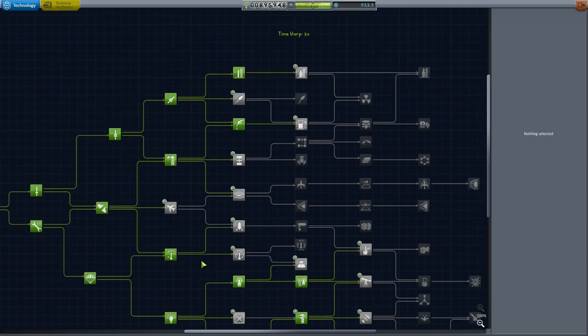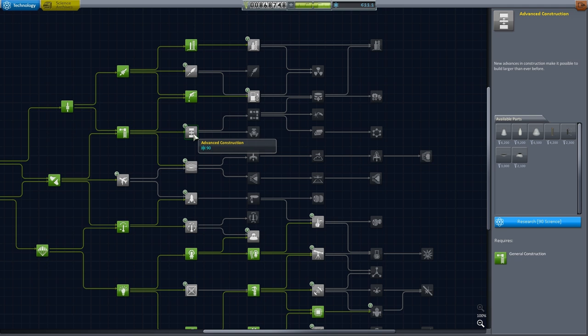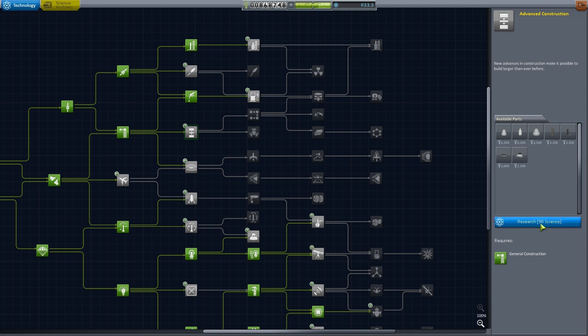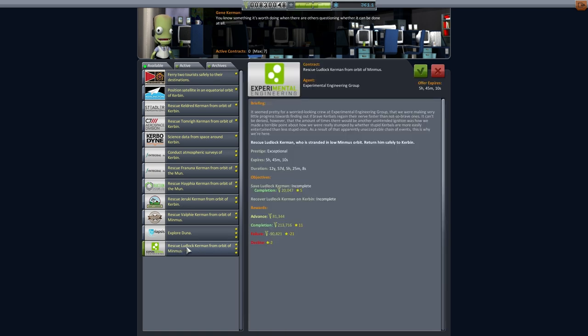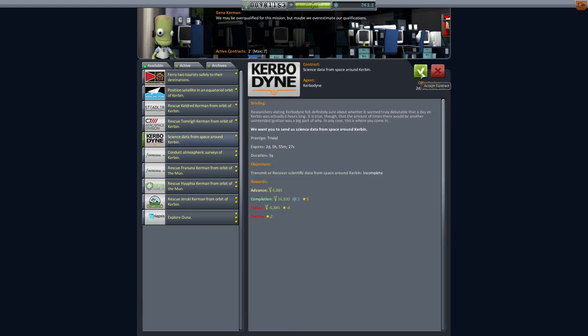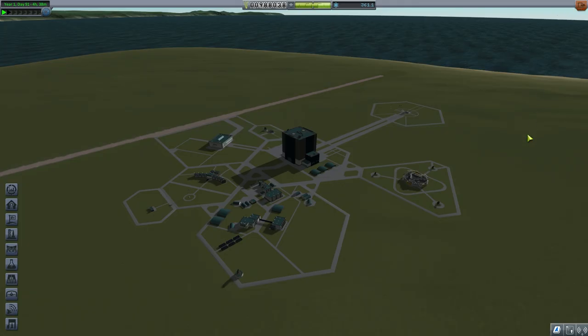When we get back to the Space Centre we'll jump into our Research and Development Centre. We're going to unlock the Advanced Grabbing Unit — this is because I want to be able to clean up our junk problem as we do some of our next missions. In Mission Control there are loads of rescue missions. We'll pick up these two rescue missions from around Minmus, which should be pretty easy, plus a mission to grab some science data from space or any equipment — we can do that easily as well. We'll leave it with those three missions.